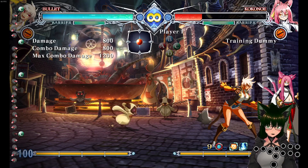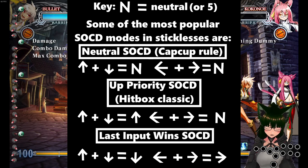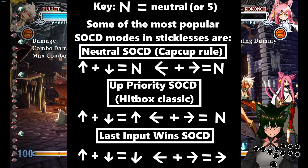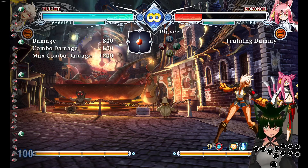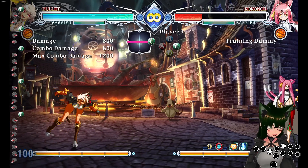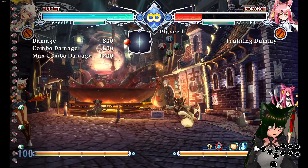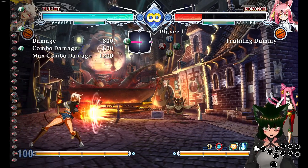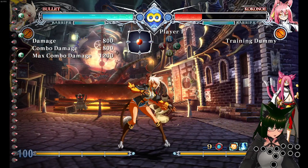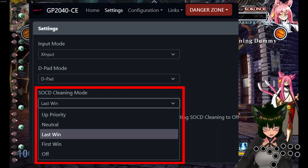I found over time that what I want to do personally is stick with just neutral or up priority SOCD — usually up priority just because I'm used to it. Last input wins is tempting, very tempting for charge characters, which I actually play a fair amount. Because if you play last input wins SOCD on charge characters, when you're holding a button and press the opposite, it'll automatically register that direction without you needing to let go. I'm holding back the entire time, then I tap forward and you'll always get a Sonic Boom out of that. If you play on neutral SOCD, you actually have to let go of back.